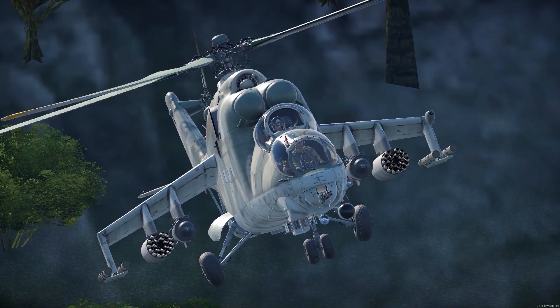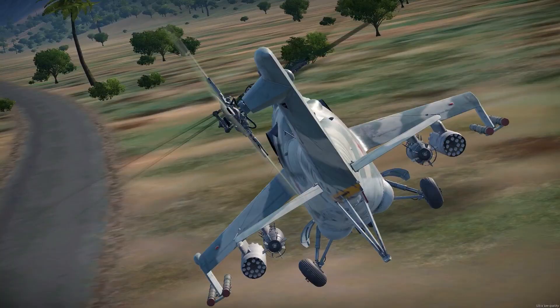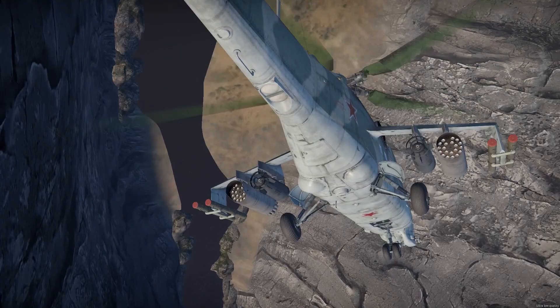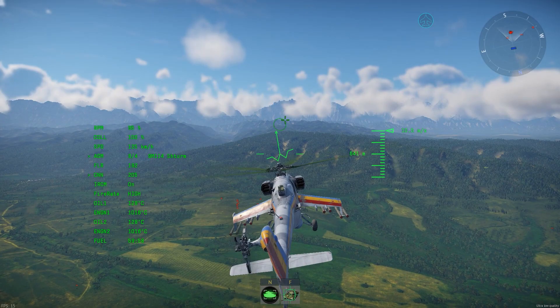Now, armaments aside, how does the Mi-24 perform regarding mobility? To be honest, they all behave the same. Maybe the Mi-24A and Mi-35 might differ slightly due to their weight and armaments, but they all behave the same. They're all really heavy and incredibly slow to maneuver — comparing them to helicopters such as the AH-1F, UH-1B, BO-105, Z9Ws, and Apaches. The pitch control is really slow, the yaw control is decent, but the roll rate is even slower. Though I have to say, the responsiveness is much better than the Mi-4AV. Aiming fixed guns and air-to-air missiles can be a problem since these guys are really slow and don't like rapid maneuvers.